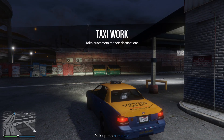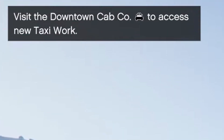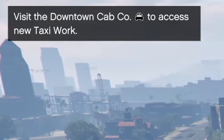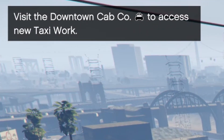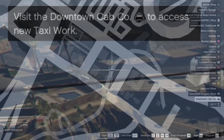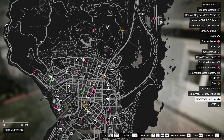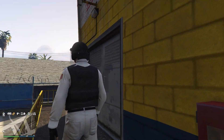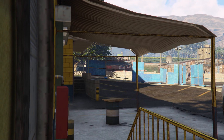Let's go over how you can unlock this business opportunity. When you load into GTA Online, at the top of your screen you should notice a pop-up letting you know that you can visit Downtown Cab Co. to access the new taxi work. This can be accessed at the taxi icon on the map. The first way you can start the taxi work is by heading up to the white checkpoint, where you will have the prompt to begin taxi work.